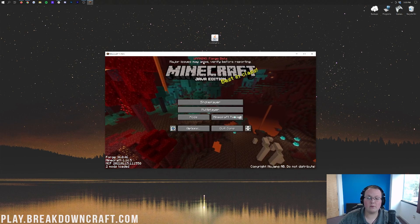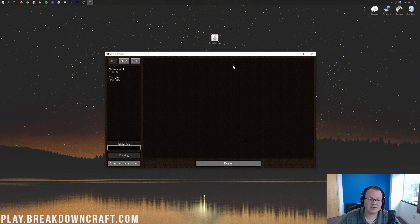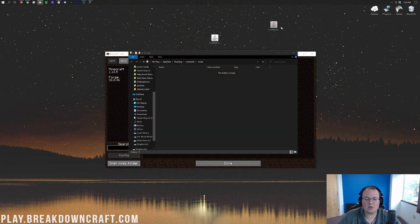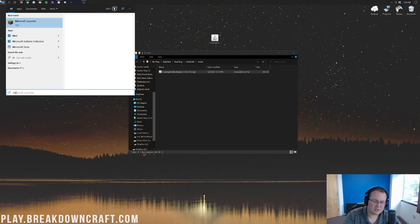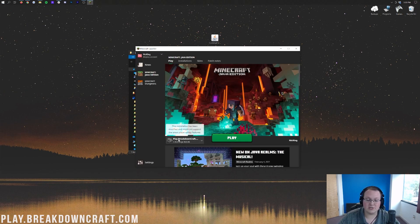Here we are on the Minecraft main menu. Now we want to go ahead and navigate to the Mods tab and click on it. It's going to open up the Mods page where we then want to click on Open Mods Folder in the bottom right. When we do that, it's going to open up our Mods folder, and all we need to do to install Cooking for Blockheads is drag and drop it from our desktop into this Mods folder.